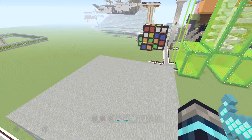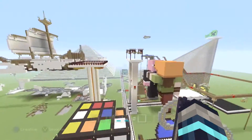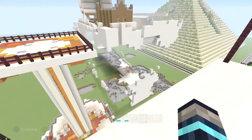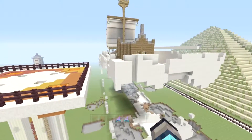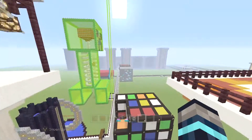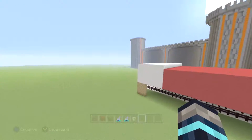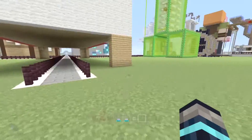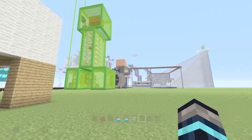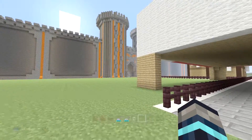We ended up building like five actual rides - there were two roller coasters, a TNT cannon, and then a bunch of mini games like mazes and stuff. There's also a big bathtub I built around a pirate ship that I didn't finish. But that's not what we're building today. We're going to build over here because I haven't built anything over here yet. The castle's not finished, nothing's finished - I'm not gonna do a full tour yet, only tours of the rides I make.